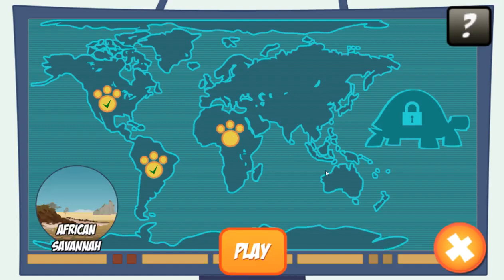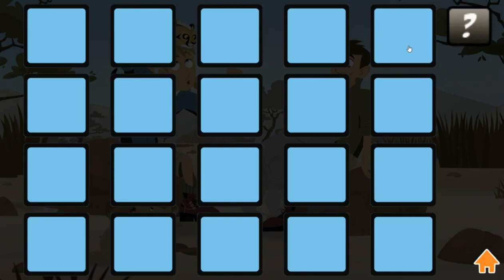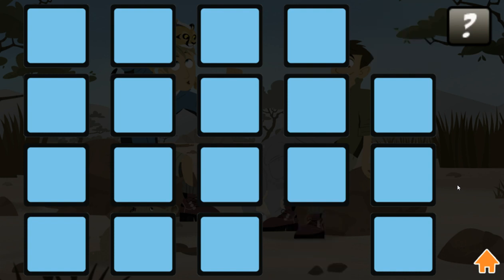Traveling to Africa. Hit play to begin. Pick two cards to reveal the animals. Find a matching pair to clear the cards away.